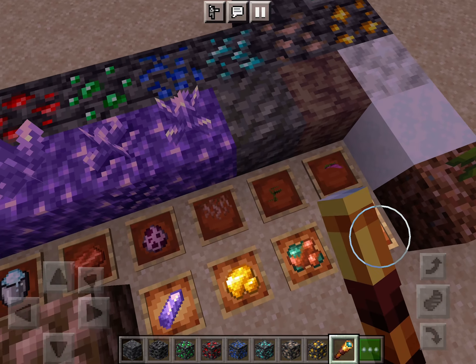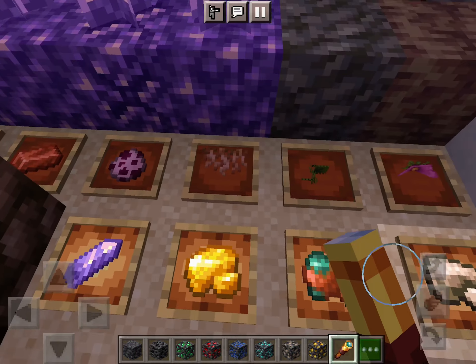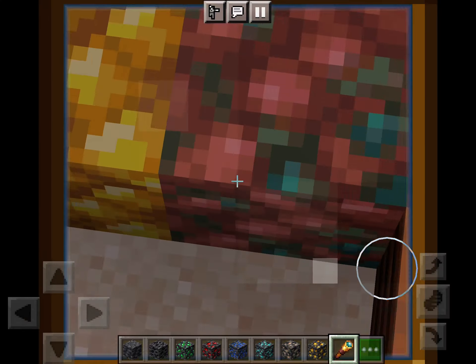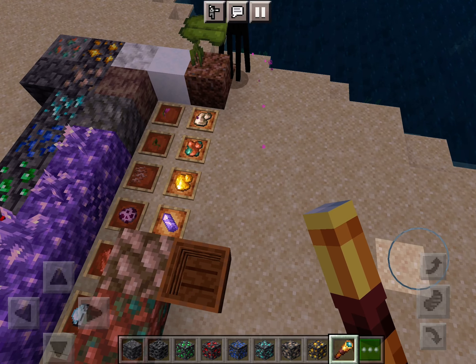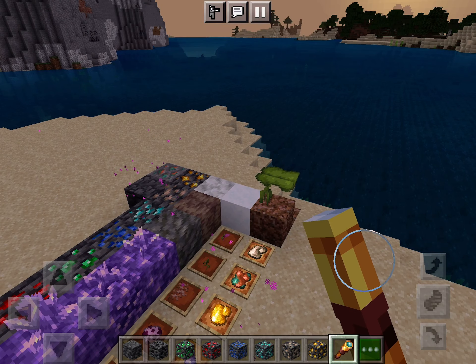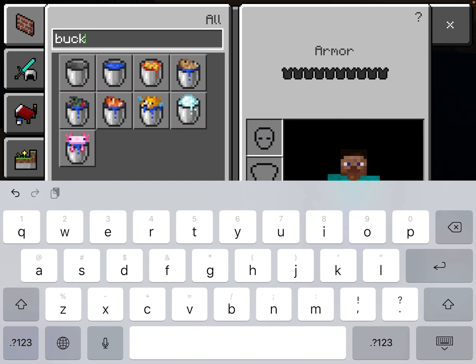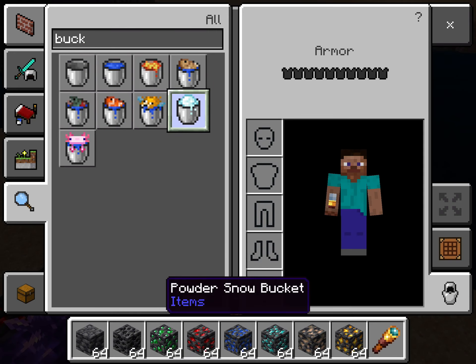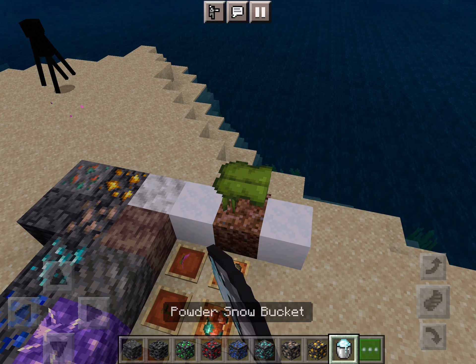You've got these little roots, a new animal, raw amethyst with moss, raw gold blocks, the compost tree, and snow from this new bucket — it's called a powder snow bucket.